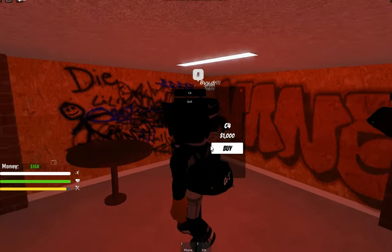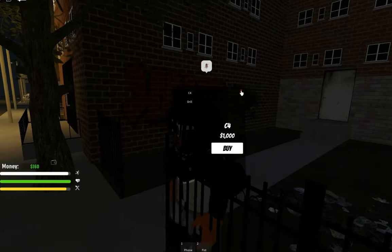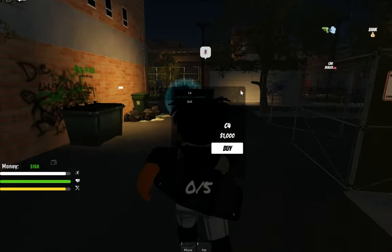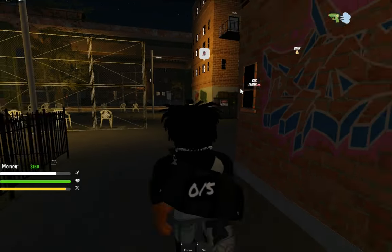So just buy the drill — it's 750. My ping is currently three thousand but that doesn't matter. Basically you buy the drill and go to the place where it says bank.